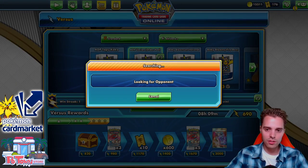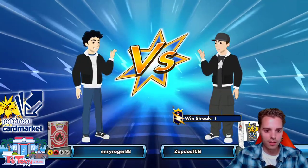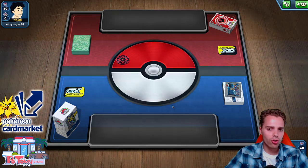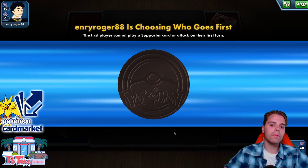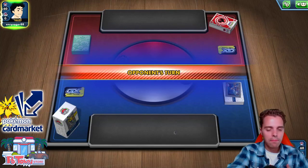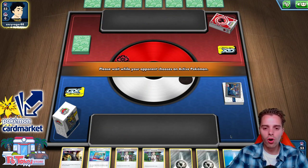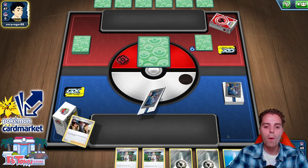Spirit Tomb unfortunately was not as consistent. I think I will go second if I know what I'm playing against. It's a Fire deck — I'll go second because they cannot Welder on the first turn anyhow. We lost the coin flip so it's all in the hands of the opponent, and the opponent goes first, which is nice. Hopefully we can get this first turn Altered Creation GX off.